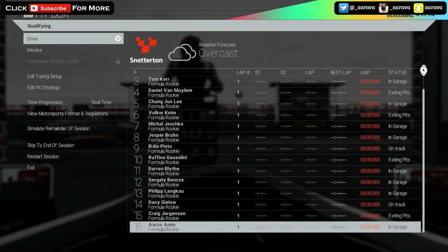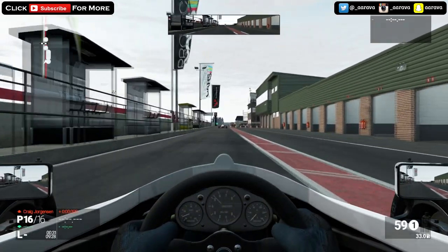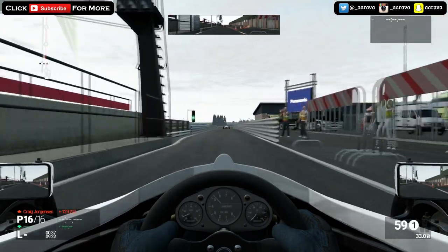Okay, so here we are in qualifying. Not much happened in practice like the last one - the practice sessions are really quite short and nothing really goes on apart from just feeling out the track. So let's go out straight away like we did last time. Overcast conditions here. As I said at the beginning of the video, this first race qualifying and the first race will be in cockpit, and then we'll do the second race in the T-cam.